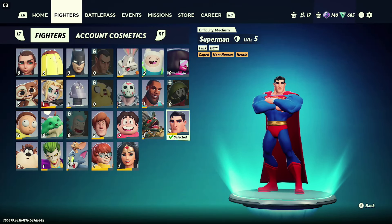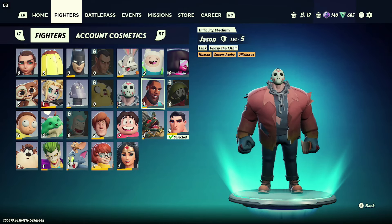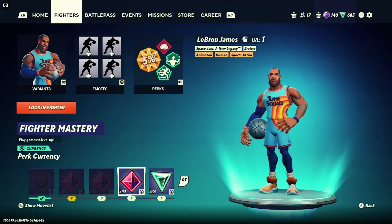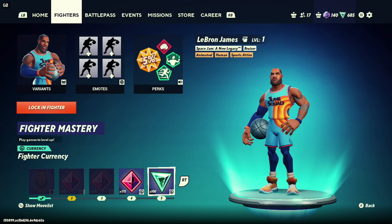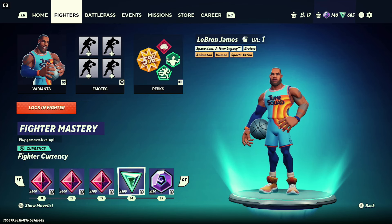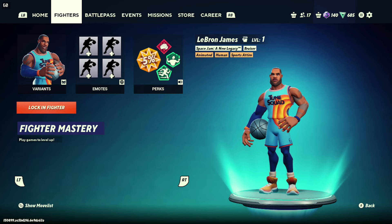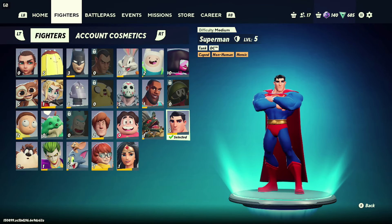We want to get free characters as fast as possible. The fastest way, when there are no matches and you don't want to pay, is to level characters up. Getting characters to level five gives us some currency, up to level ten gives us 300, and up to level 14 gives us 500 or 600. If we do that with each character, it starts to add up.